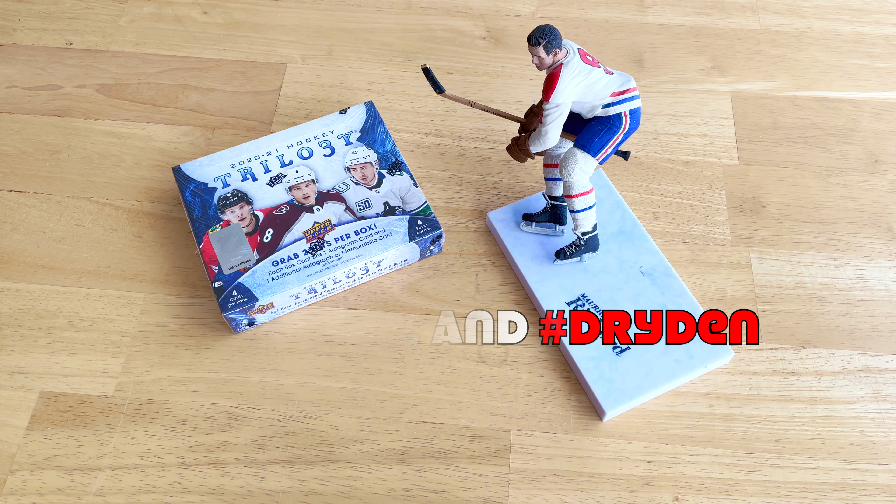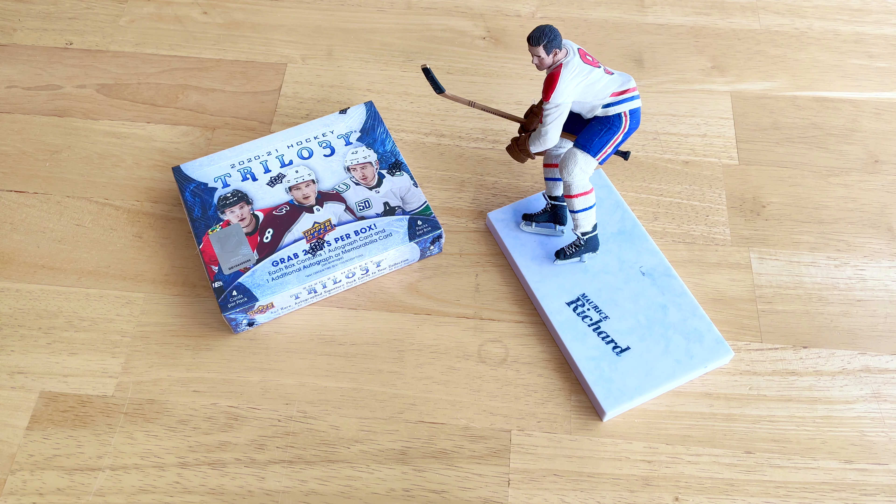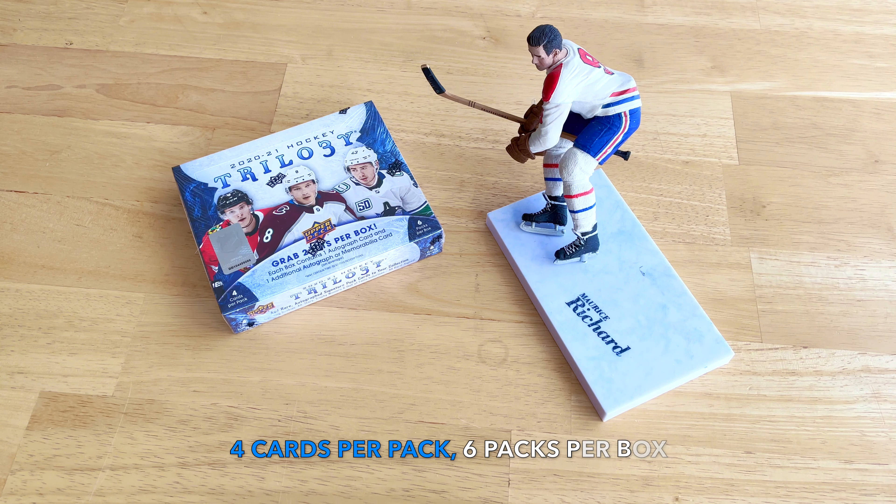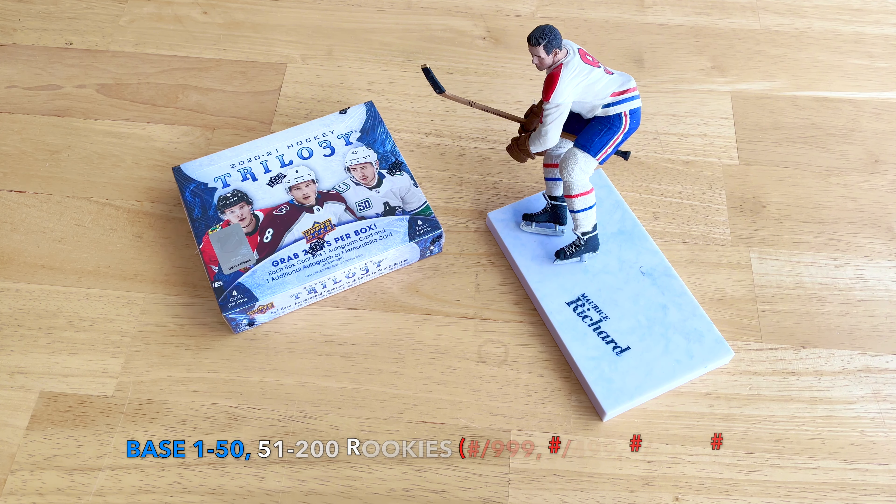I've opened a box of this before so I'll run through the odds. Configuration is four cards per pack, six packs per box, so we should receive 24 cards total. The base set is cards one through 50, and 51 through 200 are common rookies numbered to 999. Uncommon rookies go to 499, rare rookies to 299, and rare rookie triples to 99.